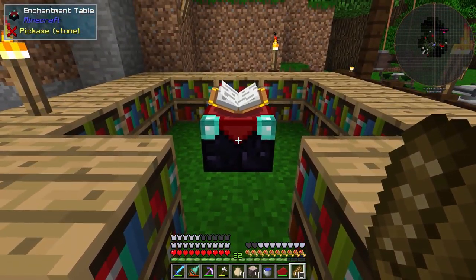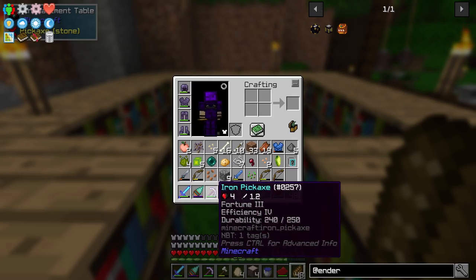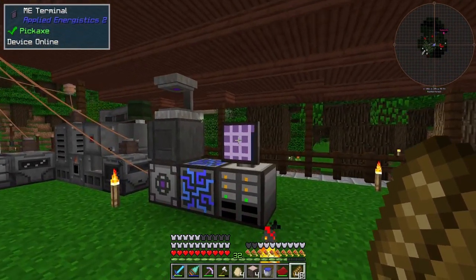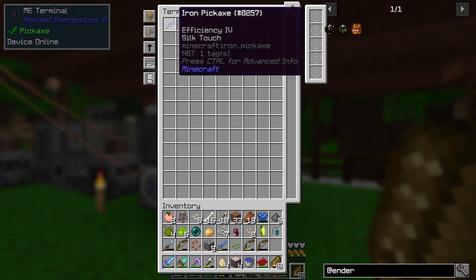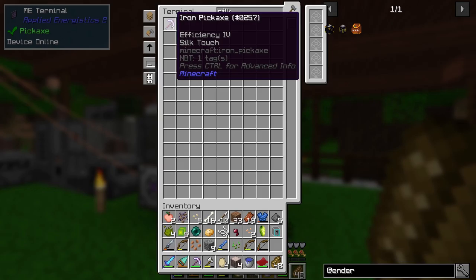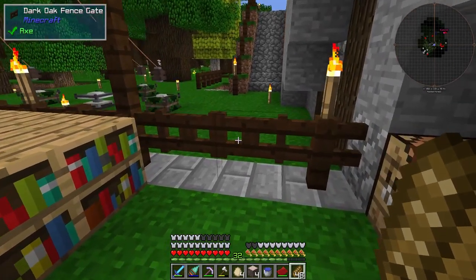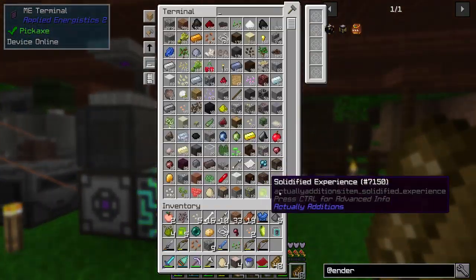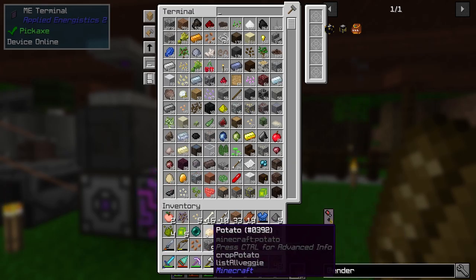I also created this enchanting table so that we could enchant some pickaxes. I got a fortune three pickaxe — actually I have a couple of those, and I also have a silk touch pickaxe. The reason I don't have a diamond one is I didn't have any diamonds at the time. The fortune was actually to help me mine some extra diamonds. So hopefully you guys are all caught up there, and hopefully I didn't miss anything important.